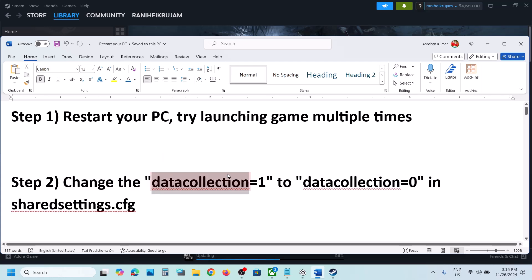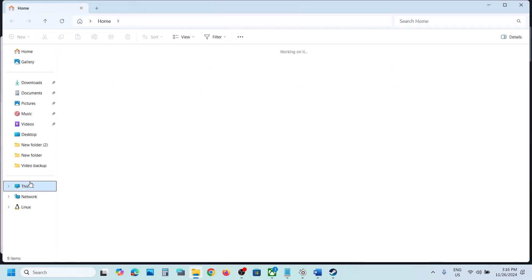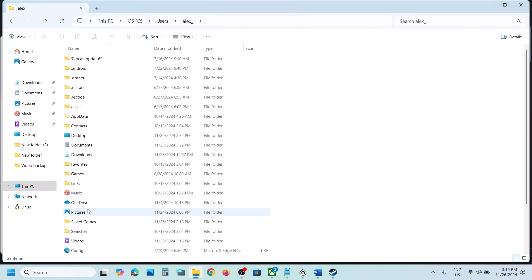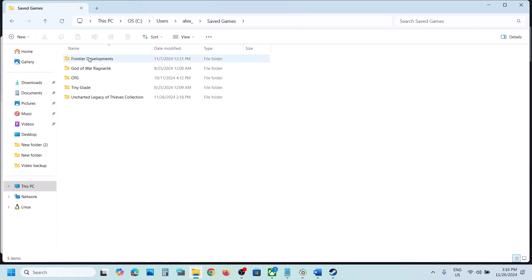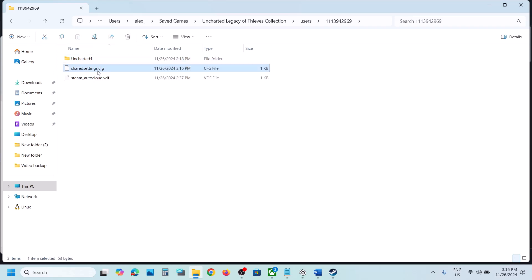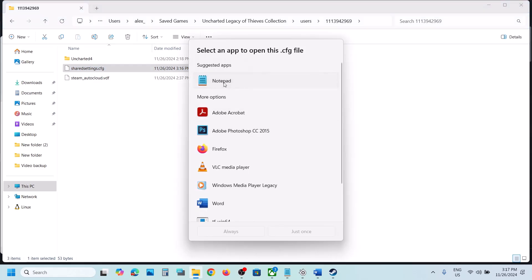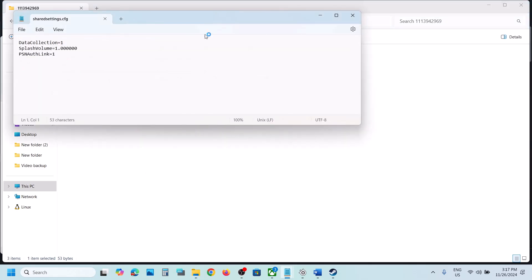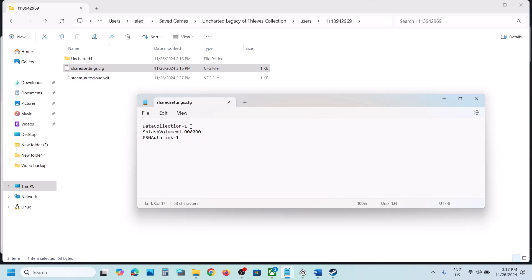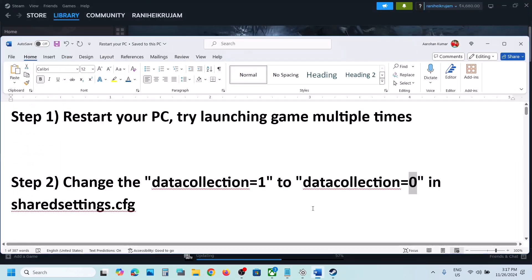The next step is to change the data collection value to zero. Open File Explorer, go to This PC, open the C drive, open the Users folder, open your username folder, open the Saved Games folder, open the Uncharted folder, then open the Users folder and the next subfolder. You'll see shared settings.cfg — right-click, open with Notepad. Find the data collection entry and set the value to zero. Go to File, click Save, then launch the game and check.